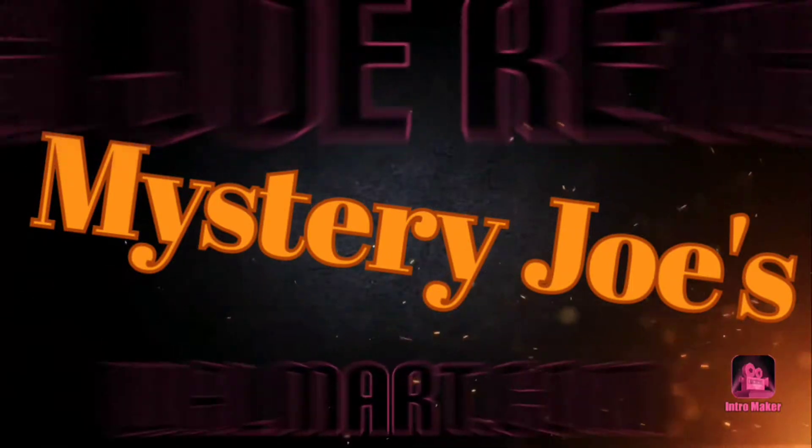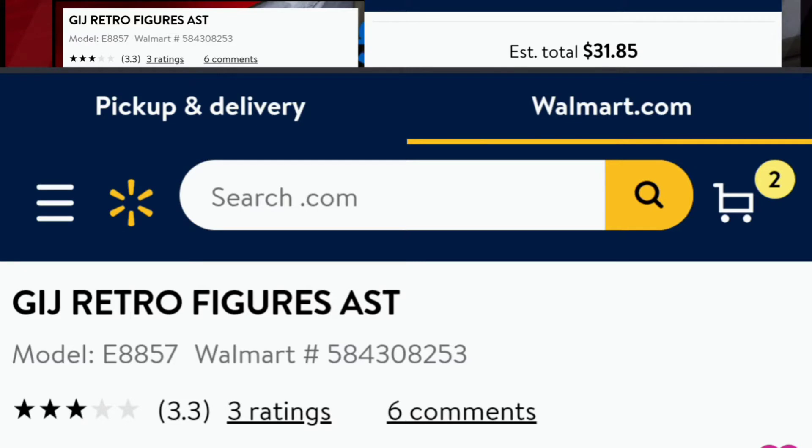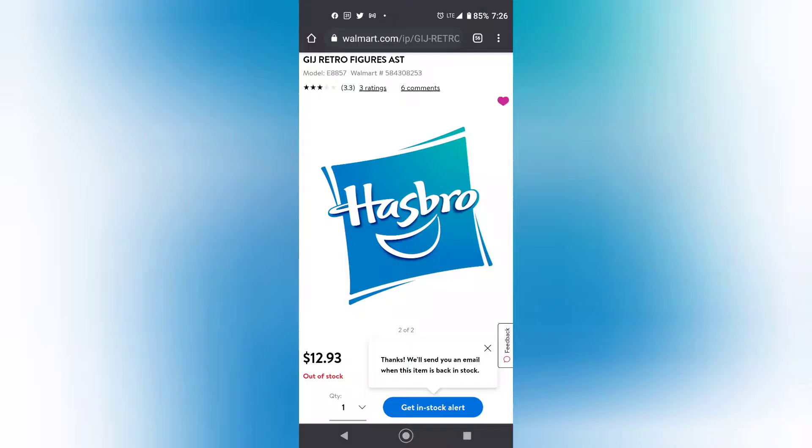What's in the box? Mystery Joe Theater continues. I do not know what's in these boxes that I just got. This is what I ordered from Walmart — Retro Figures is the title. You don't know exactly who you're gonna get. I got Roadblock and Destro the first time. The second time I got two Dukes. I'm hoping to get Scarlet, Cobra Commander, or Baroness.